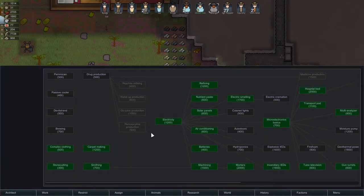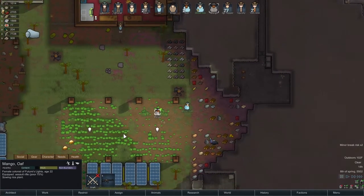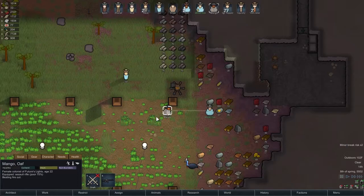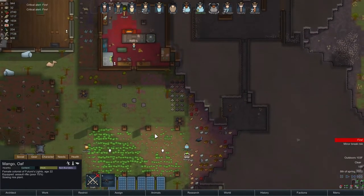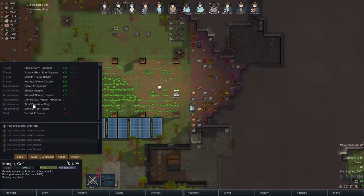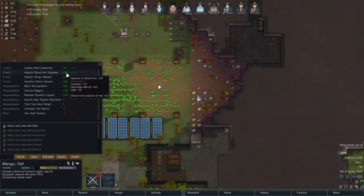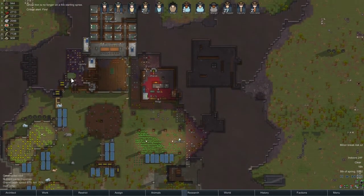Vitals monitor is done. Let's go into pemmican research — I said I wanted to, we're gonna do it. Mango, you're on that. Mango's kind of taking care of Ghost Iron. Are you guys friends? You're like sisters here — yeah, you are, pretty good friends. Mango is just taking care of her sister. I like that.